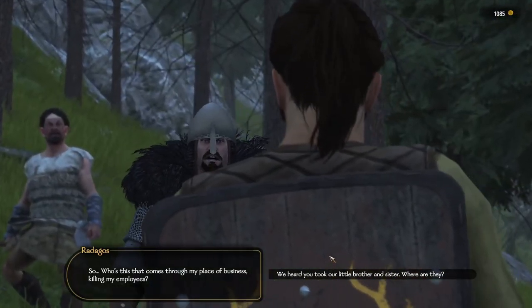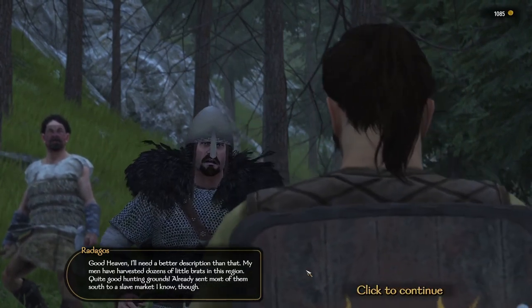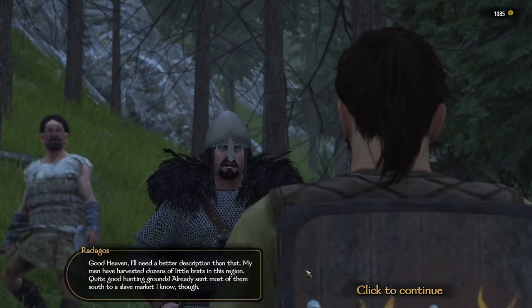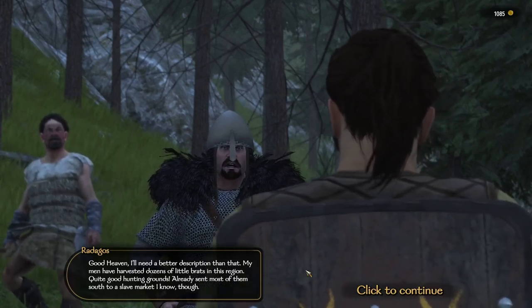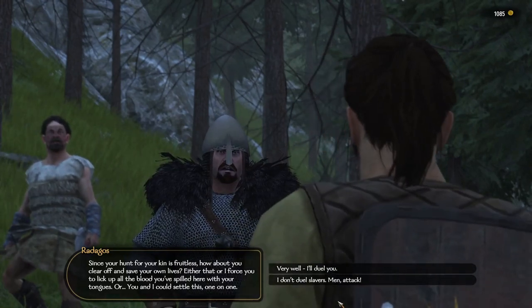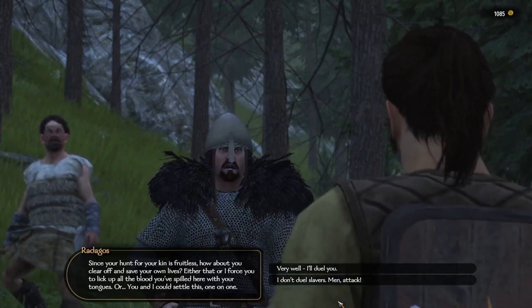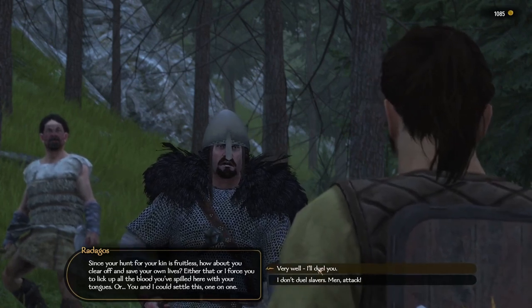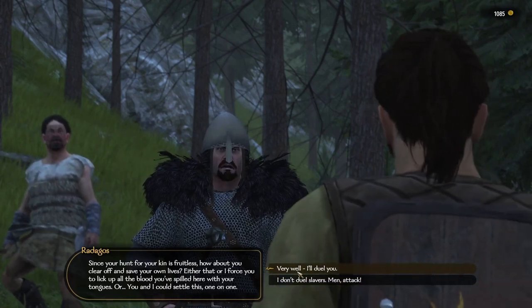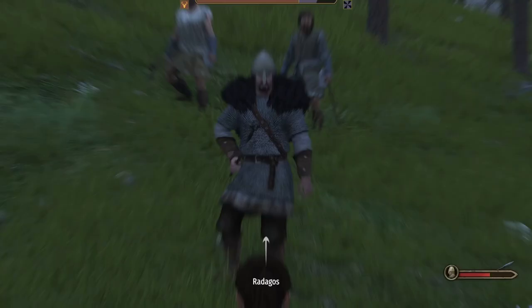The cut scene plays — Radagos confronts us: 'Who's this killing my employees? I've heard you took our little brother and sister. Where are they?' He says his men have harvested dozens of children in this region and sent most to a slave market. He offers us the chance to leave or fight one-on-one. Avoid one-on-one if you're new because you're very low-skilled and he's not a bad fighter — I've lost many times. So: 'I don't duel slavers — men, attack!'